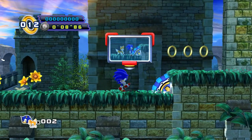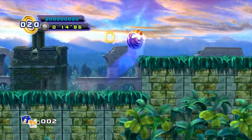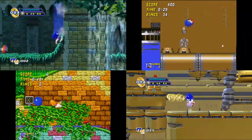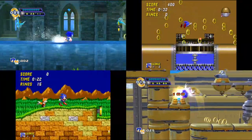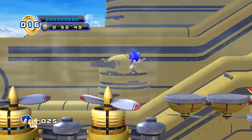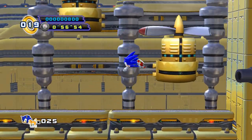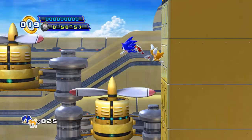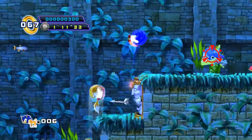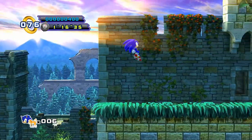As for the zones themselves, I feel like Episode 2 does a much better job than Episode 1 at making its levels distinctive and interesting. While Sylvania Castle and Sky Fortress are pretty clearly based on Aquatic Ruin and Wing Fortress from Sonic 2, they're aesthetically pleasing enough that they feel like loving tributes to those zones rather than soulless knockoffs. Sonic 4 Episode 2's level design is a step up from Episode 1's, though nothing groundbreaking. While in true Sonic 4 fashion the game has its share of bullshit moments, overall I enjoyed this game a lot more than Episode 1. At times I even felt like I was playing a proper classic Sonic game again.